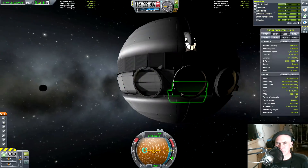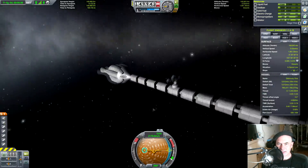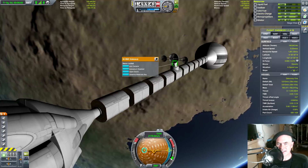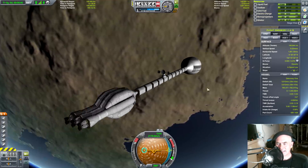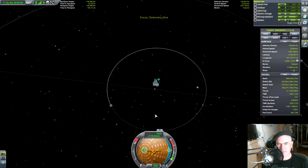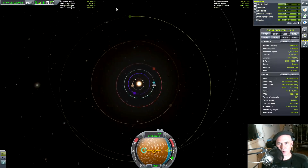It has some oxidizer, but not very much. So this is the Discovery — pretty sweet! I need to plot a departure vector for Jool, which is there.